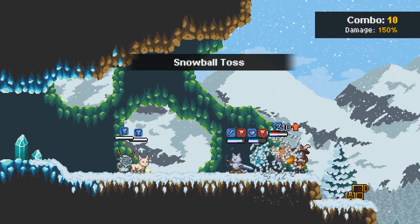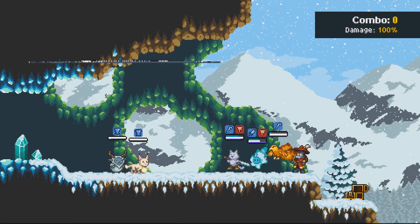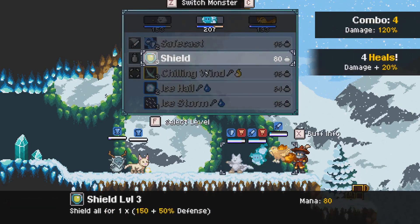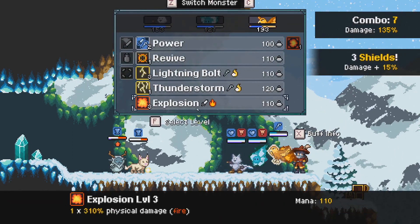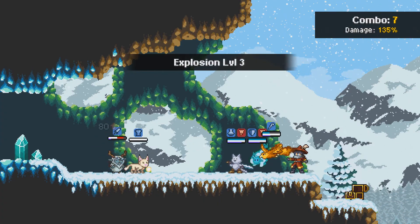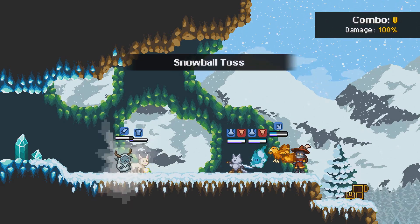I think we'll do a heal and get a shield up, and hopefully the shield should just last — we might not even need to heal anymore. Let's use explosion on you, and then next turn you should definitely be dead even if you get healed. We know how to do this. Yep — you're dead.